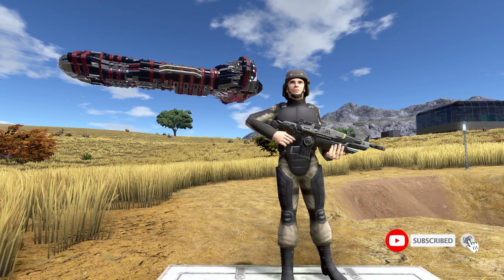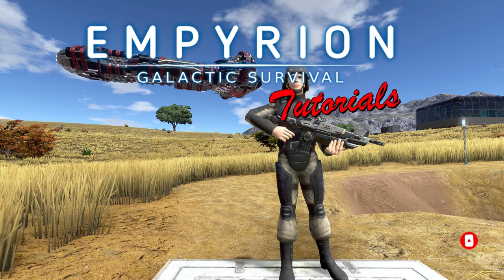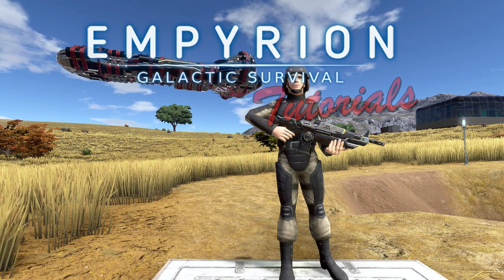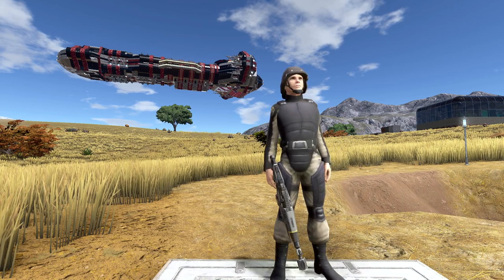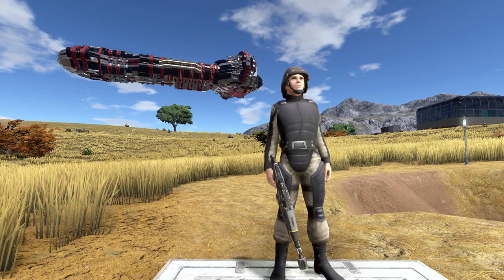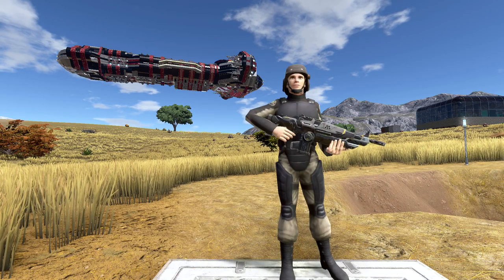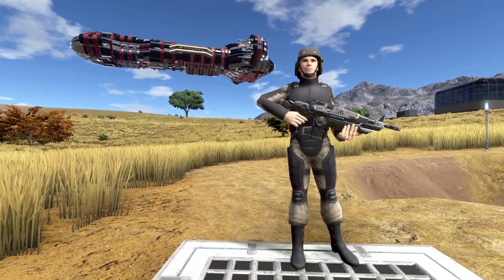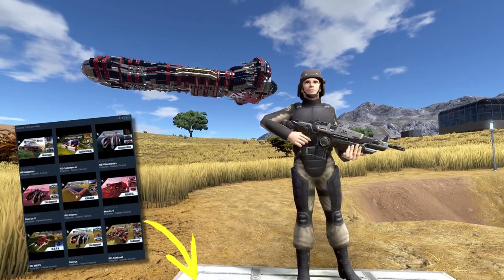Hello guys and welcome to my 5 useful tips for Empyrean Galactic Survival video. My name is Raccoona and I'm Bart. Raccoona, before we start, why did you bring the Magister in? Are you trying to show off your work? Well, maybe there's a little bit of that. Just to tell you guys, if you ever want to look at my ships, they're available in my workshop — the link is in the description below.